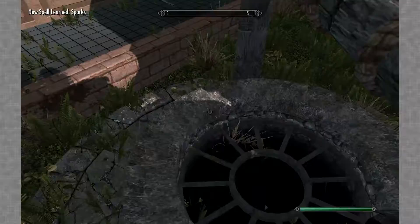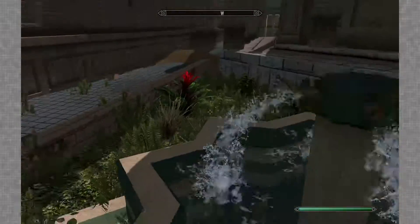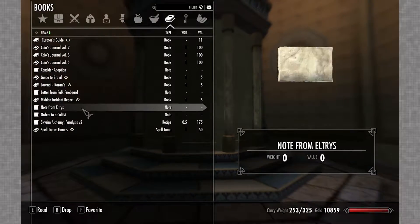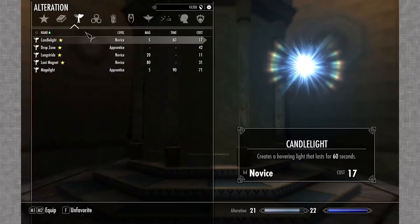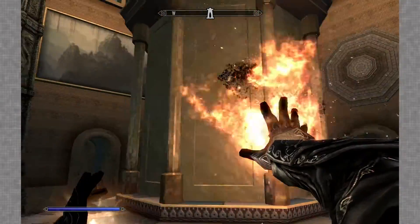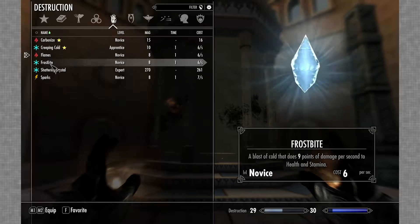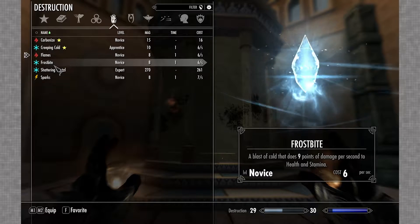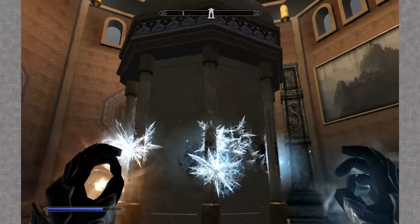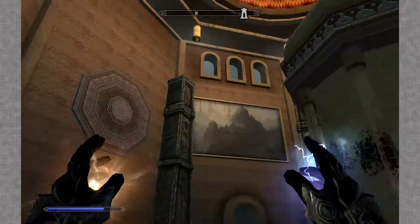We can perhaps take a look at what the hell is going on. I'm just going to check these four corners to make sure there's not something that we can potentially miss. As far as I can tell we probably just have to use sparks and then use the other one and then the other one. Let's try it. Flames! Alright, nothing. Let's use frostbite now. Alright. How about sparks? Nothing.